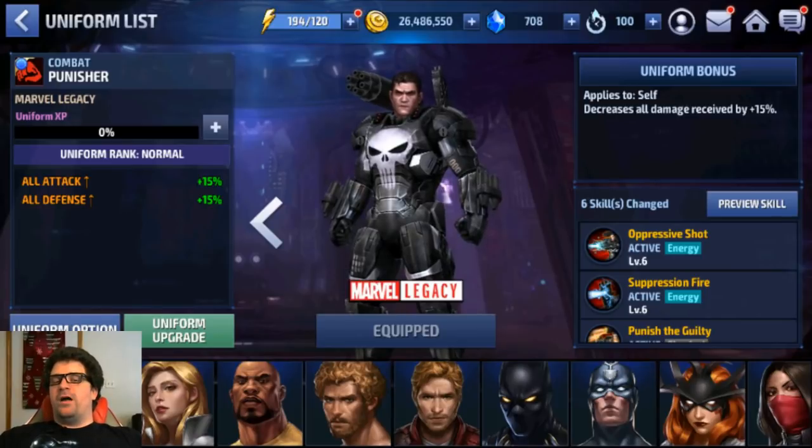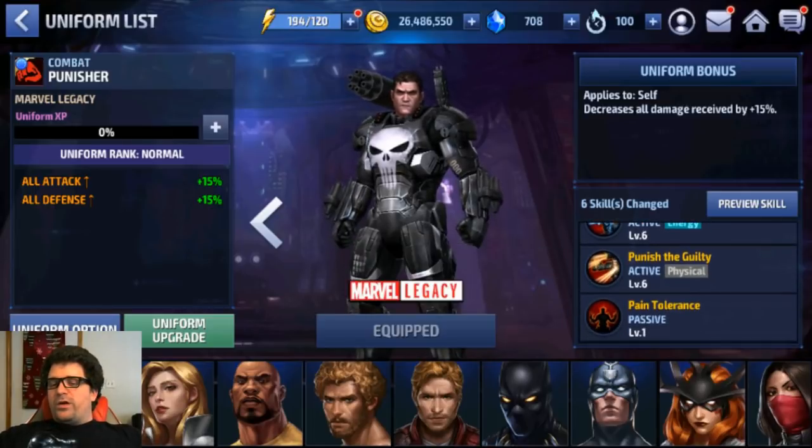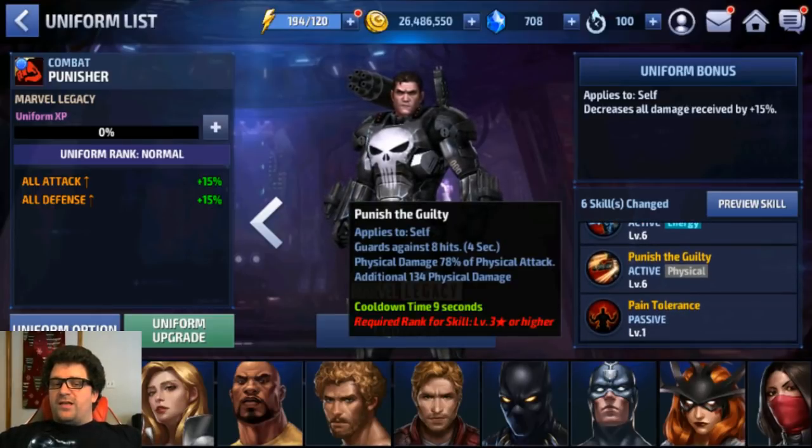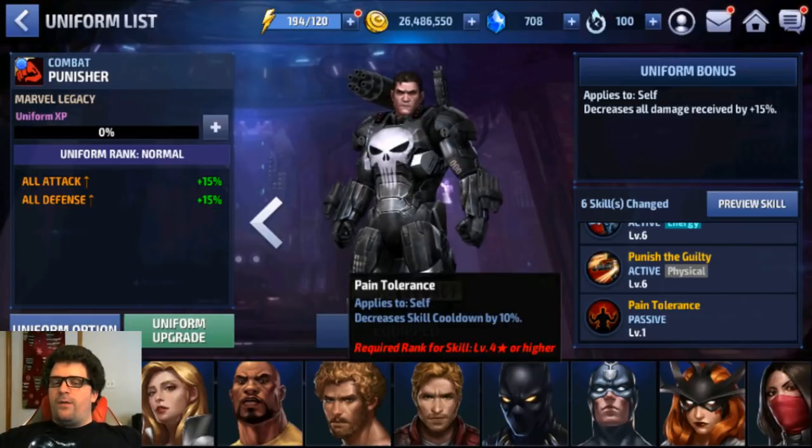The main skill change to pay attention to is the third skill: Punish Guilty. It applies to self — guard against 8 hits for 4 seconds with a 4.5 second cooldown. So basically your guard is up at all times, which is very strong.